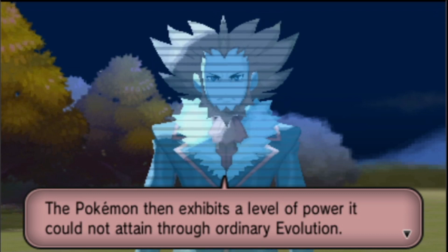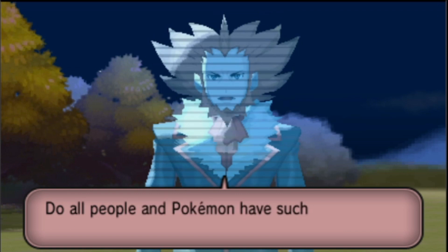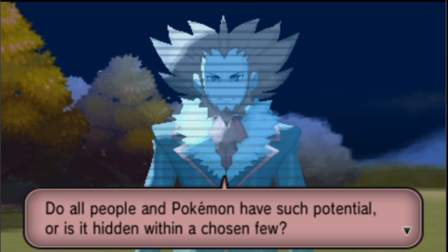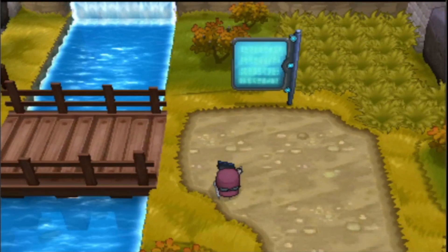According to Professor Sycamore's research, Mega Evolution releases all of the Pokemon's latent energy at once. The Pokemon then exhibits a level of power it could not attain through ordinary evolution. What meaning can we draw from this? Do all people and Pokemon have such potential, or is it hidden within just a few? I don't know, Alexander — what are you saying? You tell me what will happen.